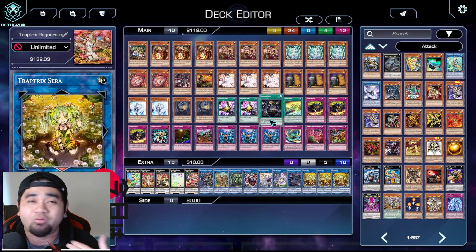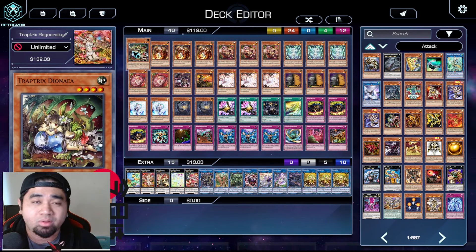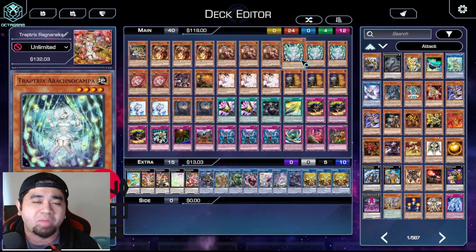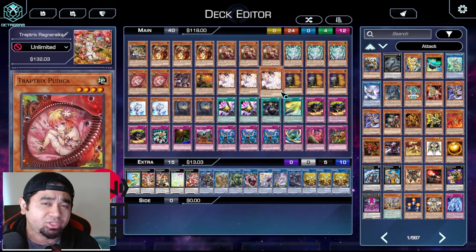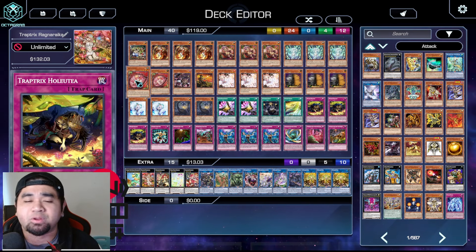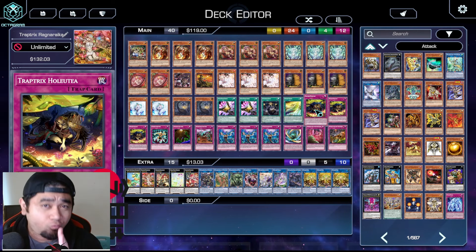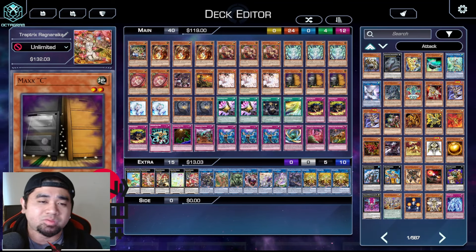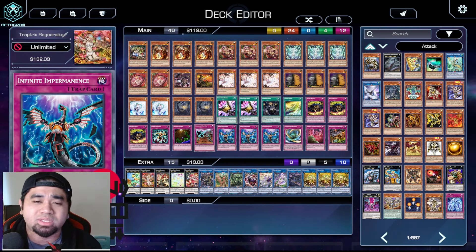For your main deck, we're running three copies of Myrmelo, three copies of Mantis, one copy of Dionea, and Arachnocampa which gains you one additional body on the field. Two copies of Podica is not bad - if you summon it good, if not it's not a big issue. But if you have it with Holiday in the graveyard, you can use its effect during your opponent's turn. Three copies of Holiday is important because it spell-summons your Trap Trick monsters from the graveyard, triggering special summon effects. For hand traps: Ash Blossom, Maxx C, Veilers, and Impermanence.